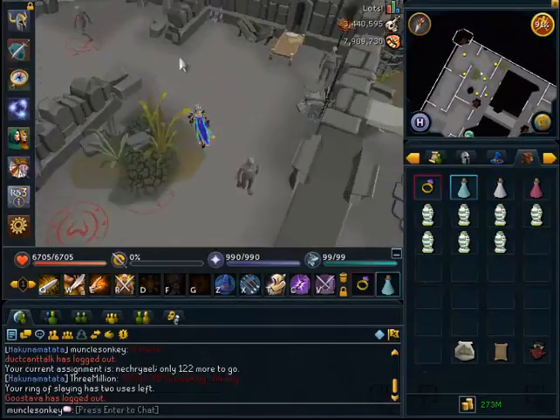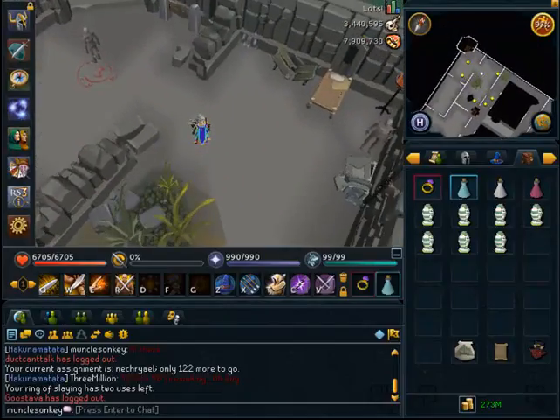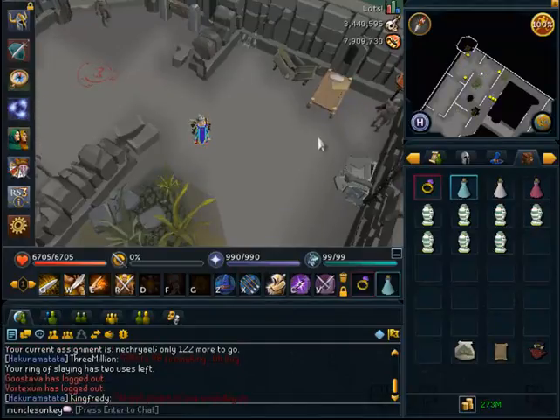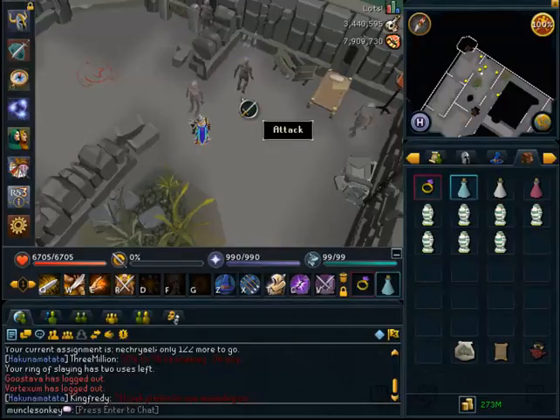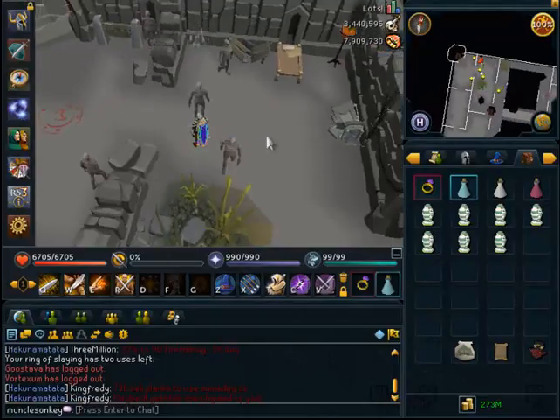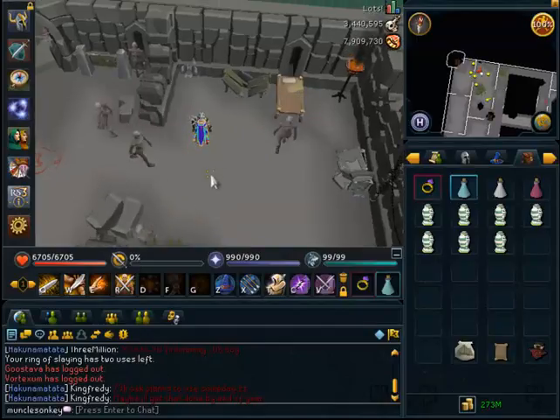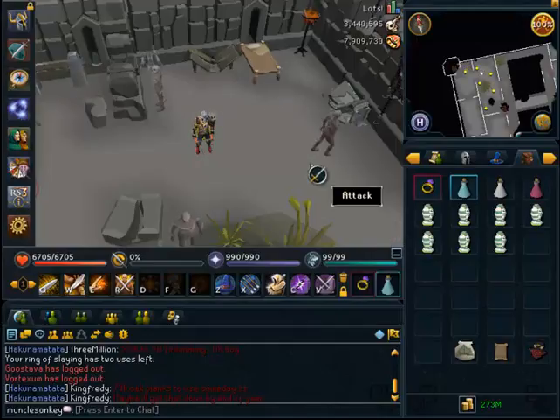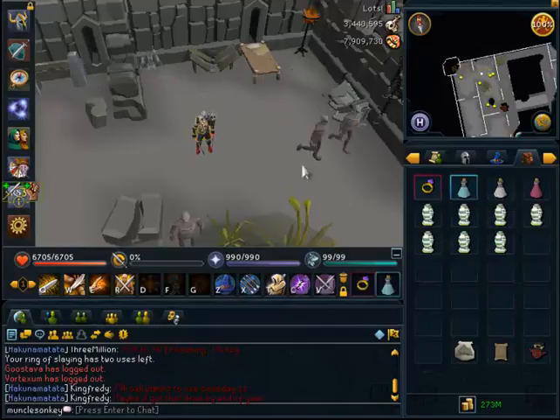The best thing about Necrials is that they're pretty good Slayer XP. If you're slaying with Drygores, you can expect about 105,000 Slayer XP per hour, which is fairly decent. Any Slayer task that gives about 90,000 or more Slayer XP is definitely worth doing. You can also get a fair amount of Crimsons if you're 99 Summoning or making pack yak pouches — it's about 55,000 Summoning XP per hour with the charms you get, and around 220,000 melee XP per hour. So the XP rates aren't anything to get blown away by, but they are fairly decent, so there's no reason to skip this task.